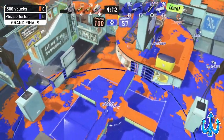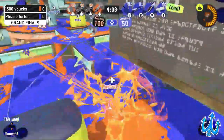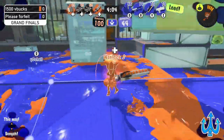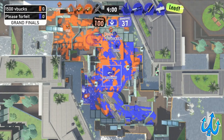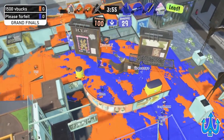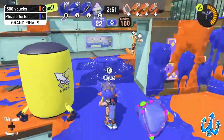We see the machine being picked up by a beautiful Splat Bomb by the Junior — no other player has a Splat Bomb so it must have been them. We also see a Zipcaster on the side of 1500 V Bucks, and a player also being taken down using the Zipcaster. Please Forfeit just has a lot of control right now — they're really dominating this map, really dictating it.